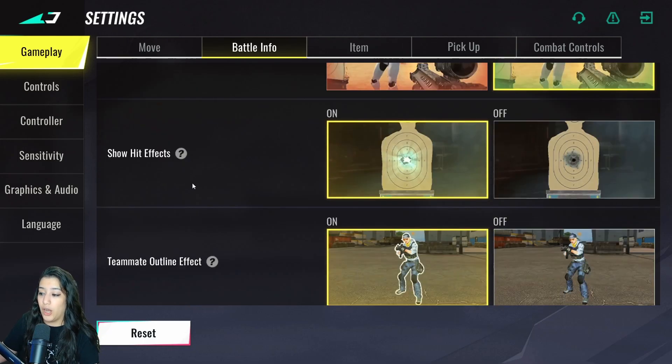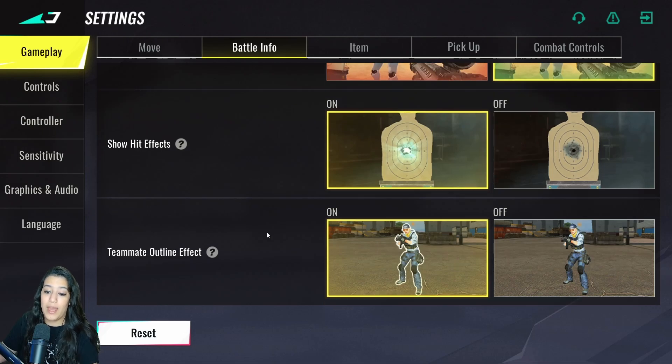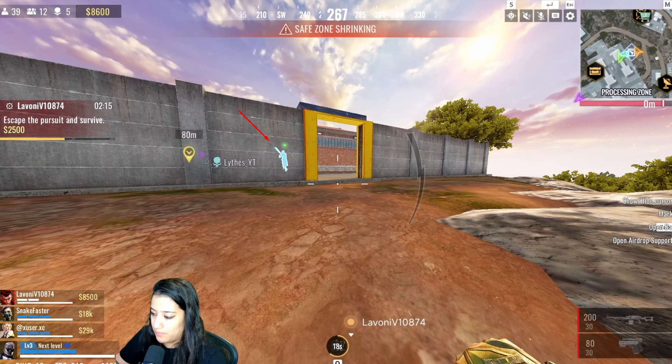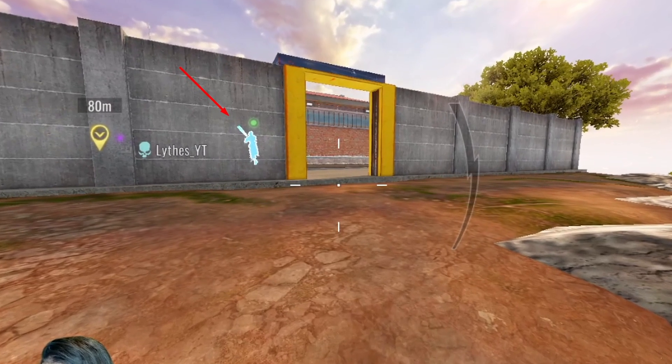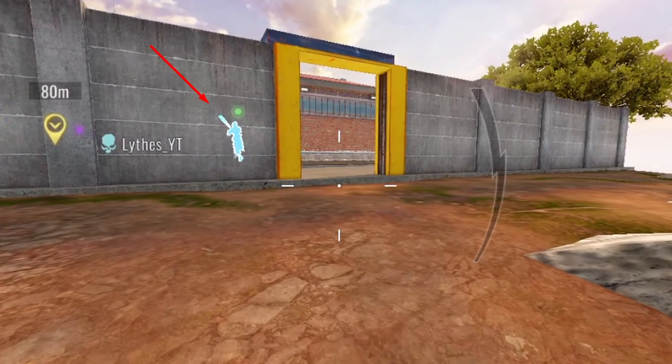Show hit effects is on. There's a new setting from this patch: team outline effect, which I really like. It outlines your allies and gives them a light blue color visible through walls, so if your teammates are fighting above or below you, you can see exactly where they are. I highly recommend turning this on — it really improves your awareness of teammate positions and helps you support them better.